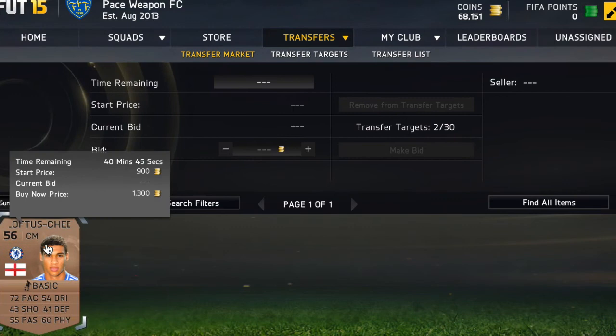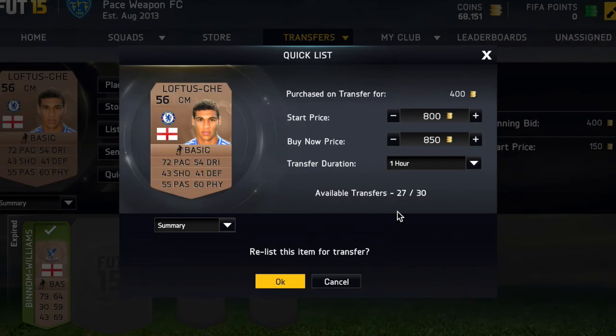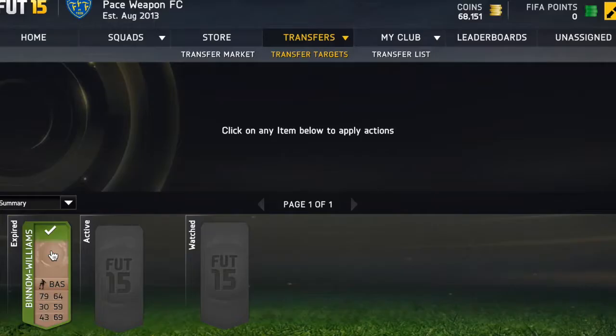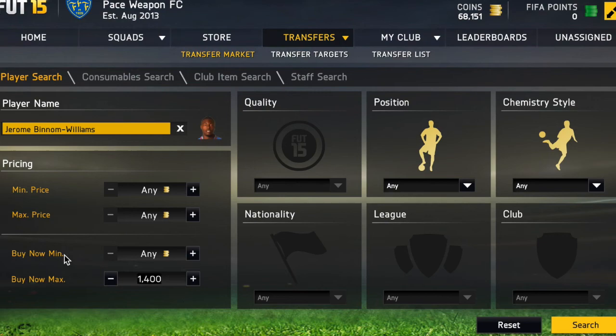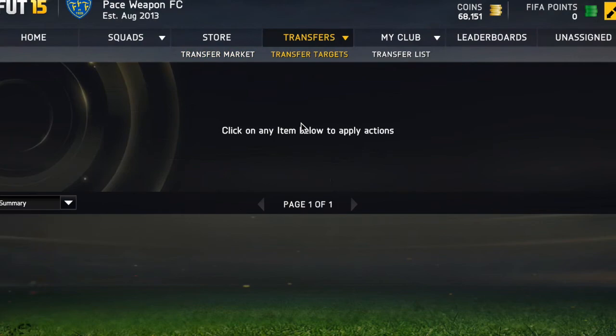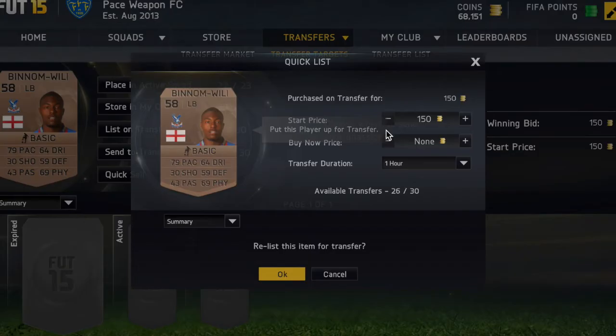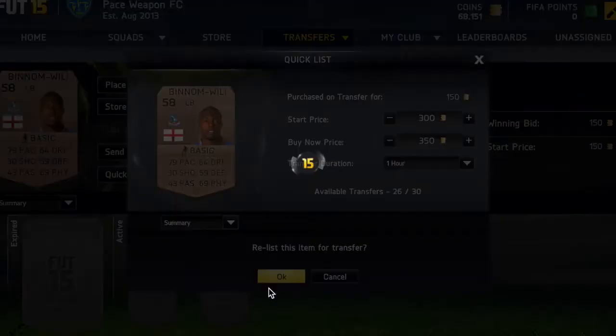The buy now for this Chelsea player is 4k so we're going to list him for about 850 coins — he should sell within an hour. This left back who plays for Crystal Palace is about 450 coins, so we're going to list him for about 350 coins, and he should sell within one to three hours. That should make some great profit.